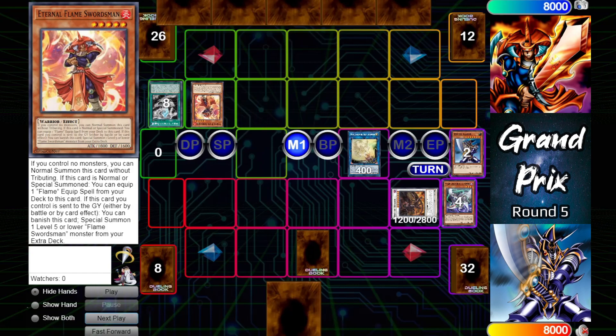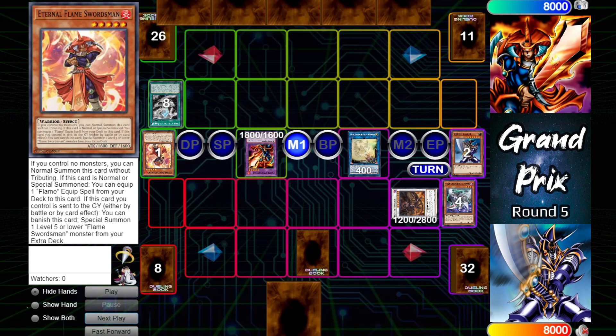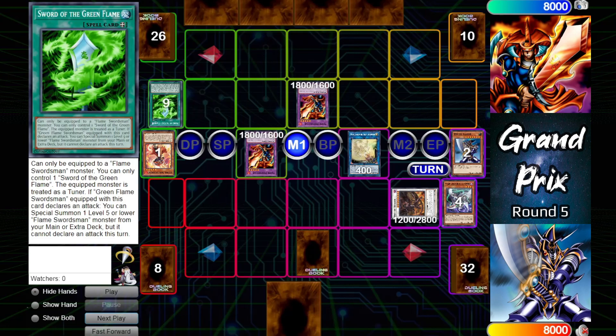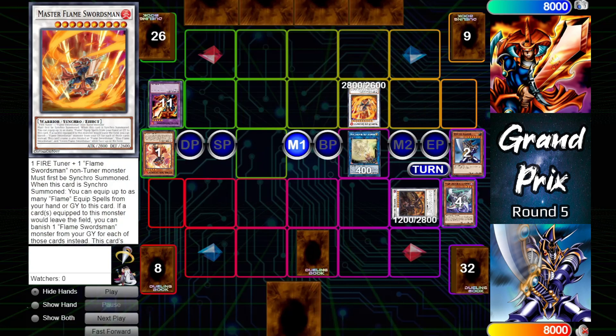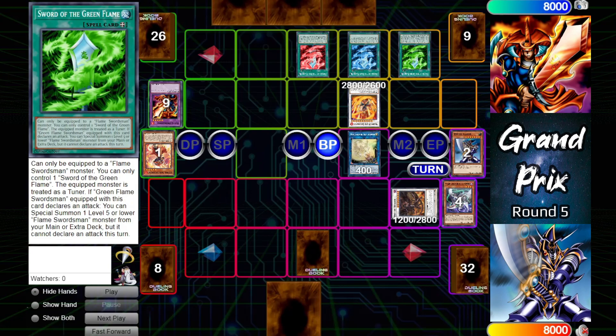Buster Blader probably thought it was going to get a full-on monster lock with the Dragon Destroyer, but instead Flame Swordsman was able to block it. Uses Eternal Flame, equips it with Colorless Flame, sends it to the grave to bring out Flame Swordsman. Eternal Flame's graveyard effect activates, banishing itself to special summon another Flame Swordsman. Equips one of them with Sword of the Green Flame, and those two will synchro summon into Master Flame Swordsman. Sword of the Green Flame treated one of those Flame Swordsmen as a tuner, and Master on summon can equip any number of flame equips from the grave or hand — that'll be Red, Blue, and Green.